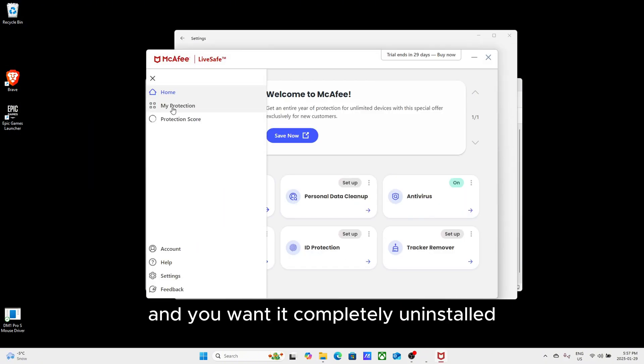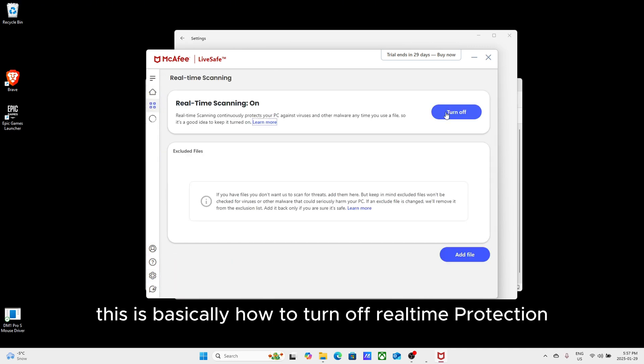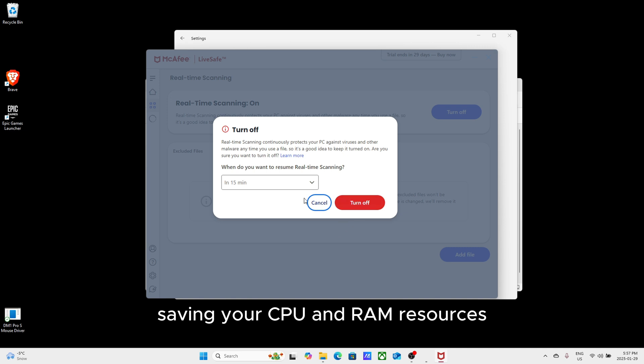If you have McAfee and you want it completely uninstalled, I show how to do that later on in the video. This section is basically how to turn off real-time protection, saving your CPU and RAM resources.